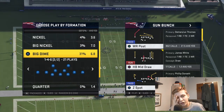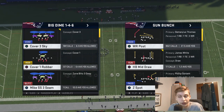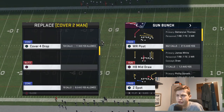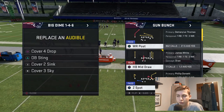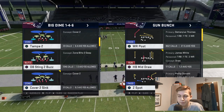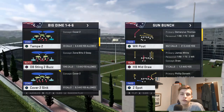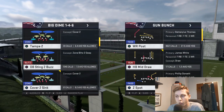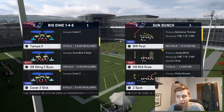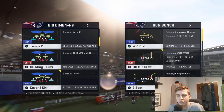I'm going to do a whole scheme on Formation 146 across a couple of videos. First, I'll start by showing you which audibles I usually go with — Cover 4 Drop, Cover 2 Sink, and Cover 3 Sky. I'll also show you where I have each player in my defense in my Madden Ultimate lineup.